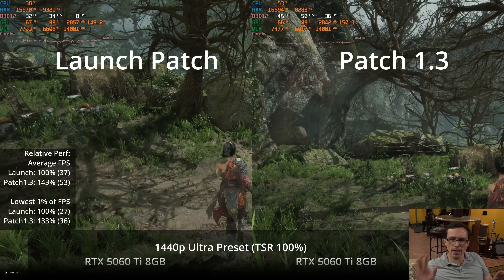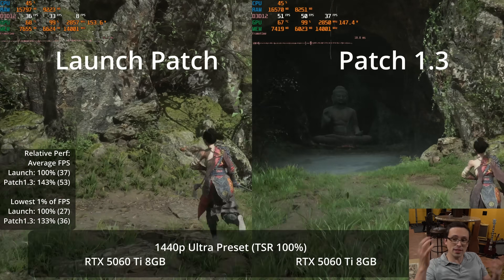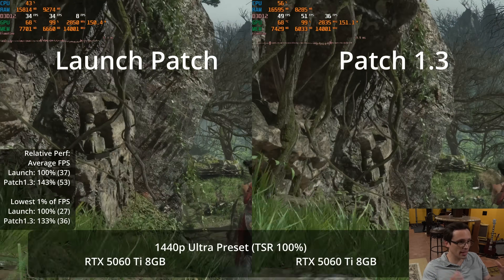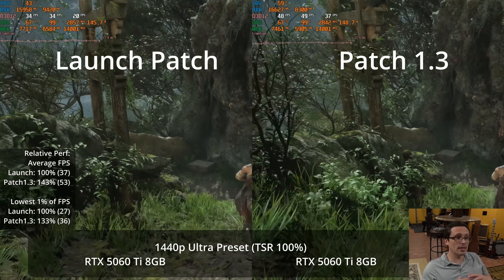In this video, we're going to compare launch day performance to patch 1.3 performance, specifically on two graphics cards that are otherwise identical other than their VRAM capacity — the 5060 Ti in both the 8GB and 16GB versions, the exact same model. If there are significant performance differences between these, we can call it VRAM-related. I first unplugged my PC from the internet so it wouldn't download the 1.3 patch, ran tests on the launch patch, then plugged back in, downloaded patch 1.3, and ran that same set of tests.